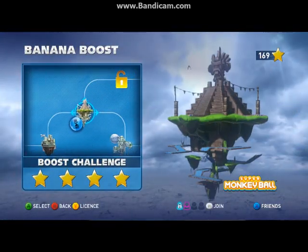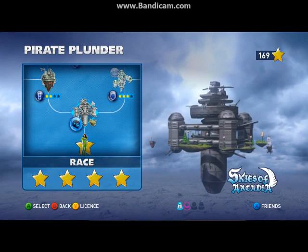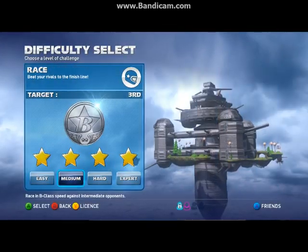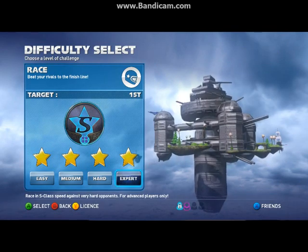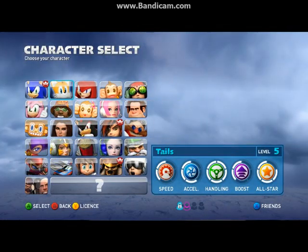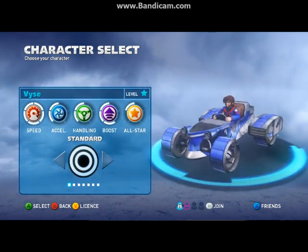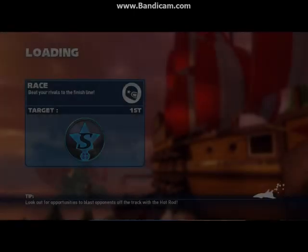We are going to be continuing on — we've got an option of boost challenge or race on my favorite track. We're going to race. So we are going to be doing a race on the Skies of Arcadia track, Rogue's Landing. This is my favorite track in the game. We are going to be doing this on Expert, and since it is Skies of Arcadia, we're going to be playing as Vice. He is awesome on this track. We're going to use Balanced because you do want better handling on this track.